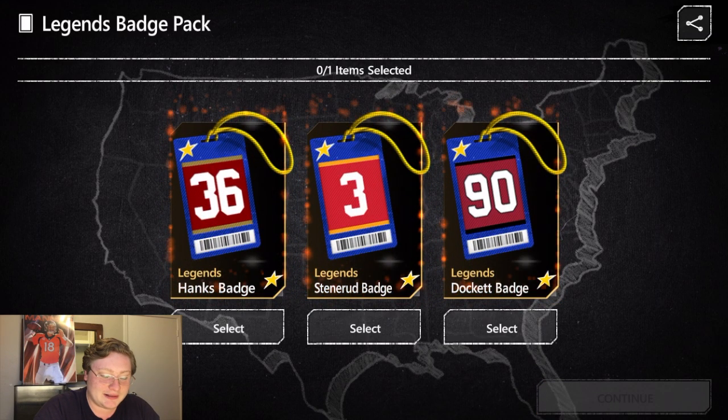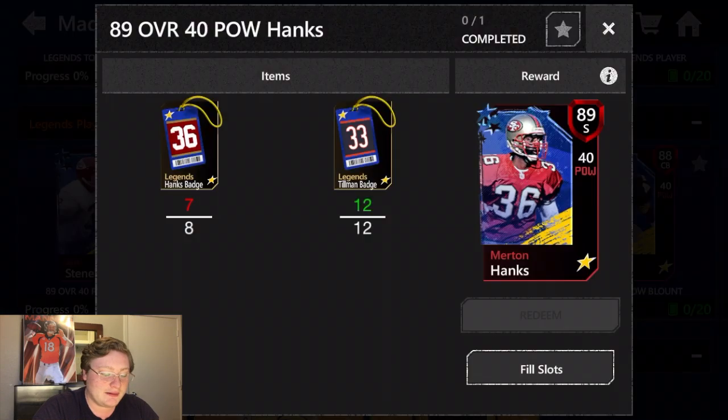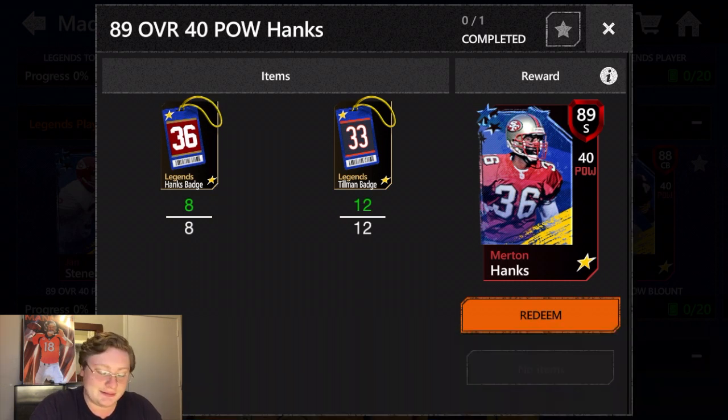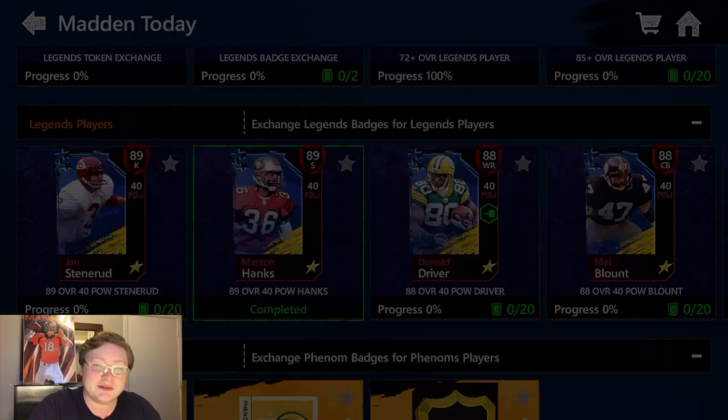We're going to take the Hanks badge, and this will get us the San Francisco 49ers Legend, 89 overall, 40 power safety, Merton Hanks. Let's go ahead and claim this. This will give us the 89 overall safety, Merton Hanks. Claim and continue.